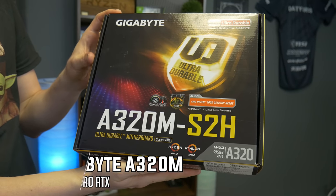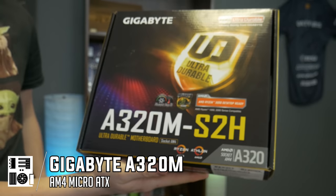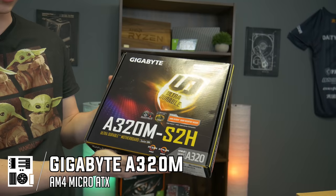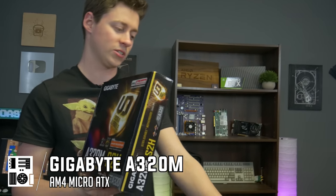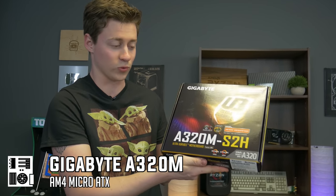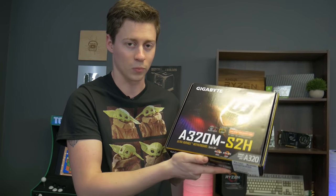For the motherboard we went with the Gigabyte A320M. This is really the cheapest AM4 motherboard you can get. There's nothing fancy about it — it's an A320. It does handle up to Ryzen 5, which is good enough. If you ever wanted to upgrade, you could go with the Ryzen 5 1600 AF for around the same price. We recommend going with an A320 if you're on a really tight budget, but if you can get a B450, go with that because it's overall a better board.